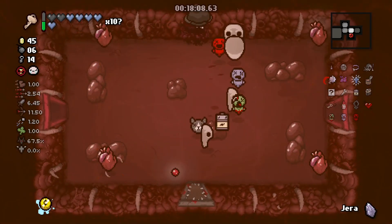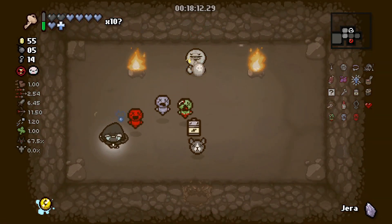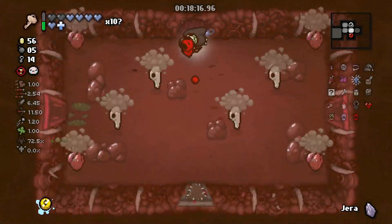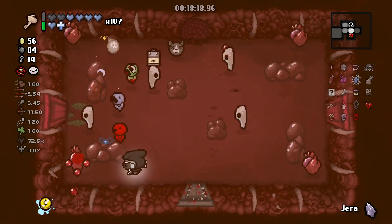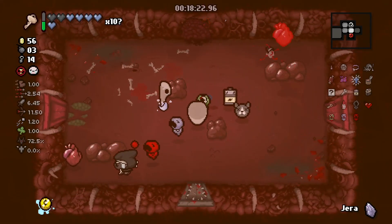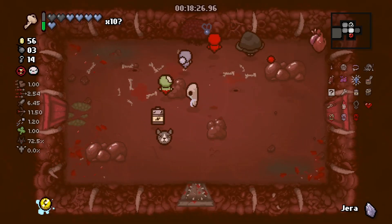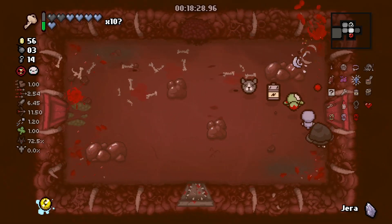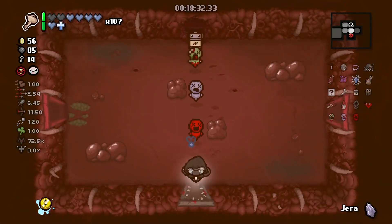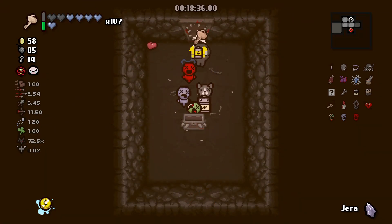Just getting rid of at least two enemies is better than having all four of these guys. It was worth the bombs in my opinion, because I really want to go into this curse room. I have Holy Mantle — no reason not to. Okay, that wasn't worth it.